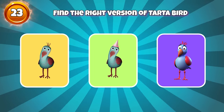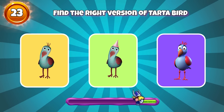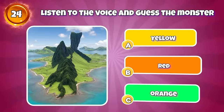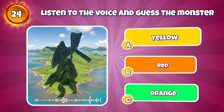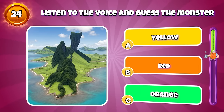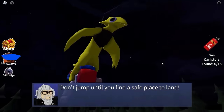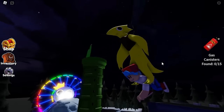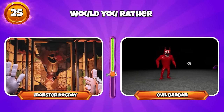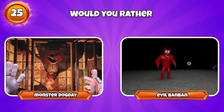Round 23 — find the right version of Tartabird. That's right, it's here. Round 24 — listen to the voice and guess the monster. Yes, this is yellow. Round 25 — would you rather? Let me know your choice and score in the comments below.